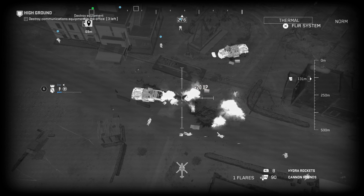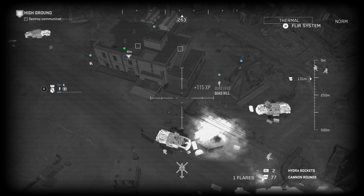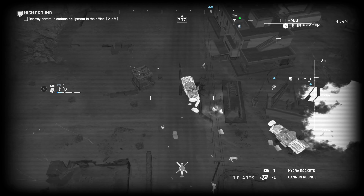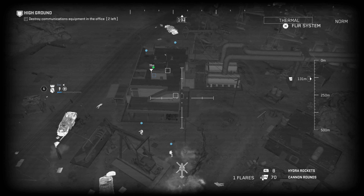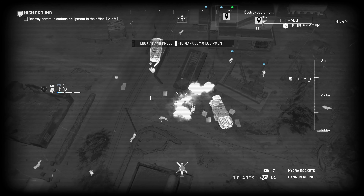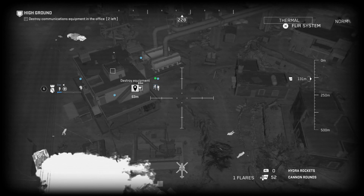You should be able to see some equipment in the offices to destroy. Yeah, there's three of them. A few more enemies coming your way so I'm just taking them out. They've got claymores up in this room - that's kind of nuts. Press and hold to mark the com equipment - can you see that? I have to mark it for you otherwise you won't be able to see it. Yeah, that's pretty cool.